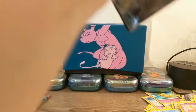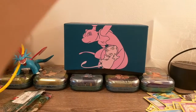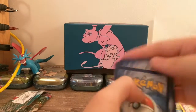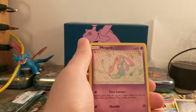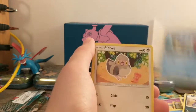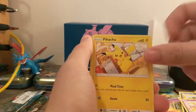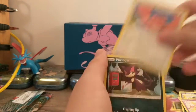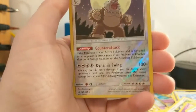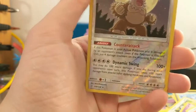So here we go — final pack — really hoping for something good. Steel Energy, Mespirit, Salibite, Lapras, Pit of Meowna, Pikachu — which is one I don't think I've pulled, so I'm going to put that off to the side — Lickitung, Purloin, Slacking, and here we go. This is going to be Misty's Favor, or that means I'm just going out and buying a lot more packs tomorrow.